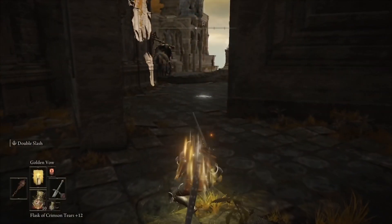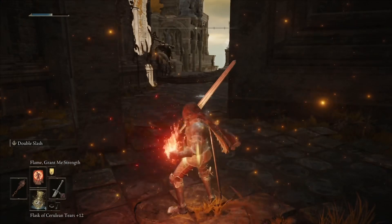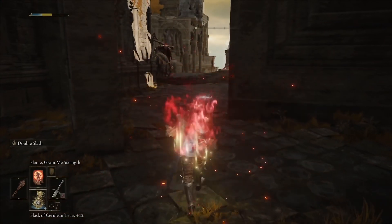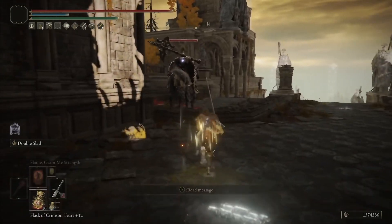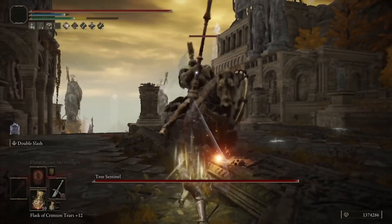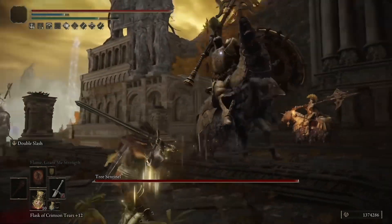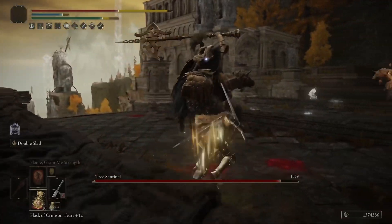All I needed for this build was a chest piece. Didn't take me too long — took me about 10 minutes, and that's where it was on the map in Kalid at the Church of Dragon Communion. This is a really good build. It's something that's really hard-hitting, and since we're using it on a strength build, we're going to get a little bit more damage out of it, and it's something fun to do with Double Slash to mix it up, as opposed to using a katana.